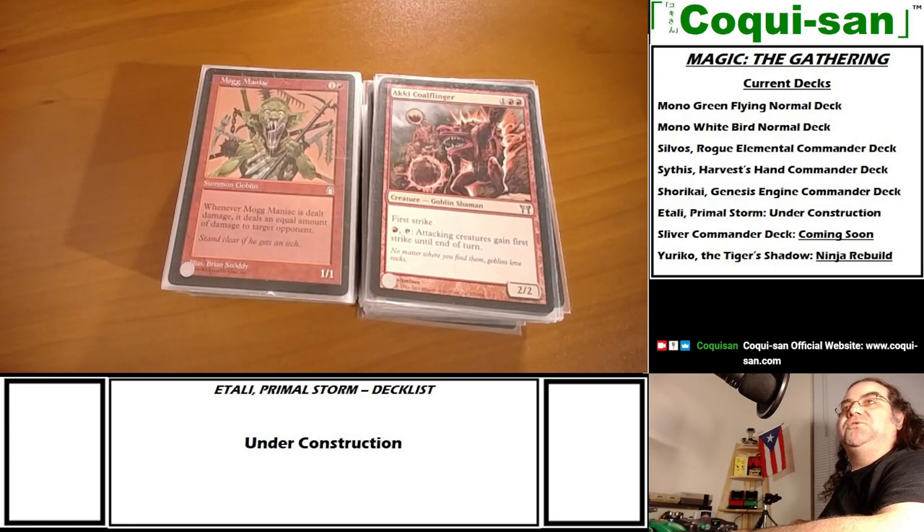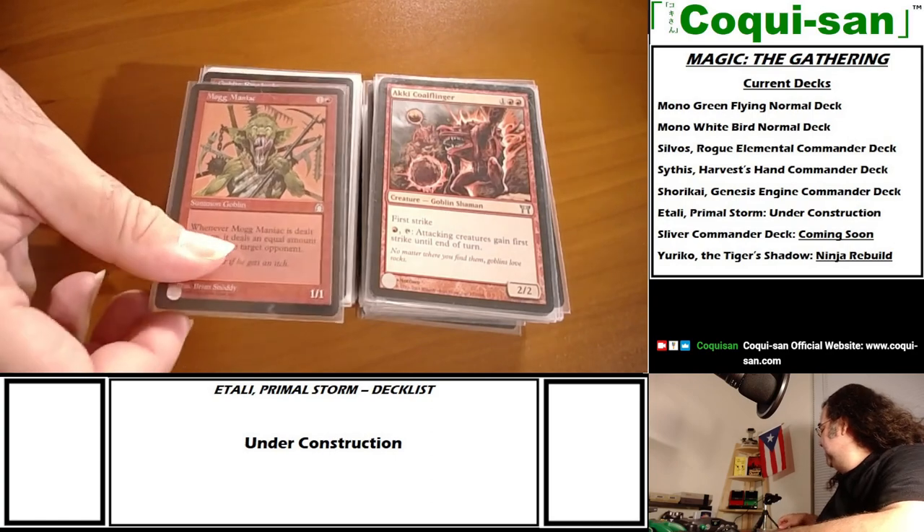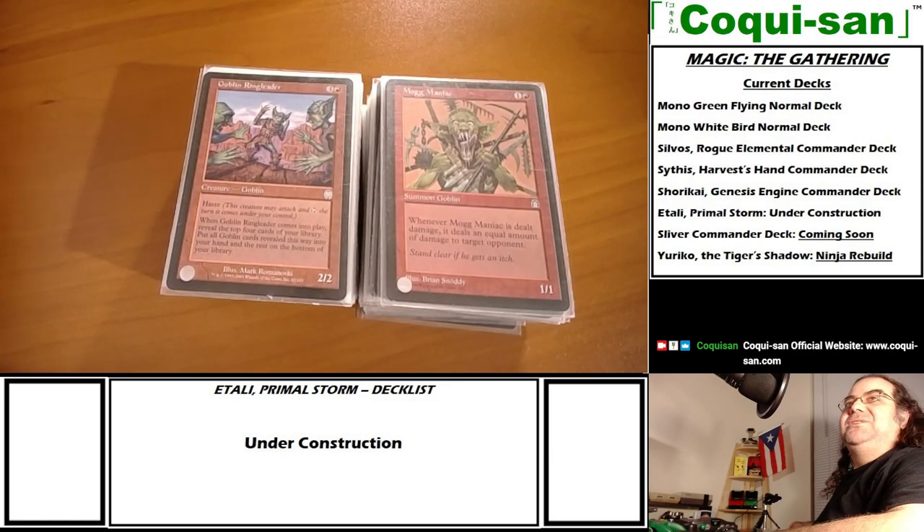Mogg Maniac - whenever Mogg Maniac is dealt damage, it deals an equal amount of damage to target opponent. So if someone pumps a creature to 20/20 and attacks into Mogg Maniac, they're going to take that damage back. Unless they have trample or some way to remove it, they're taking it.